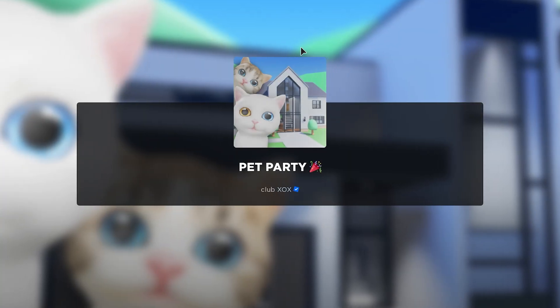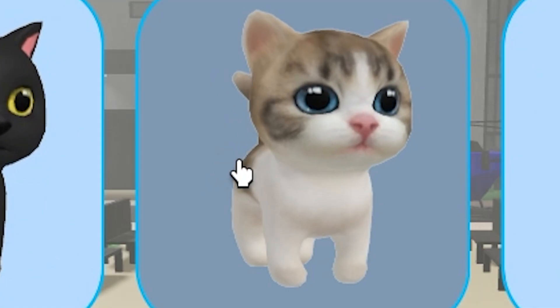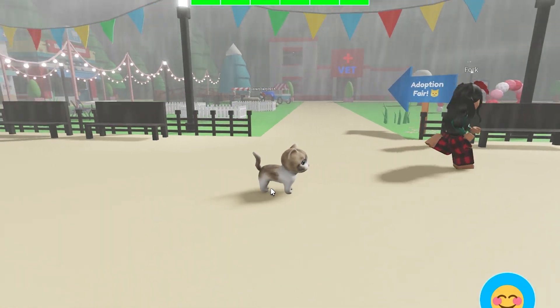I've got to show you guys how cute these animals are. All right, for the purposes of this video, we're going to be a pet. Oh my god, they look so cute. These are actually so adorable. I'm going to explode — and the little tails are wagging in the back. This poor guy doesn't have a tail. It's okay, buddy. One day. Okay, we're going to be this little kitty right here because it's so cute.